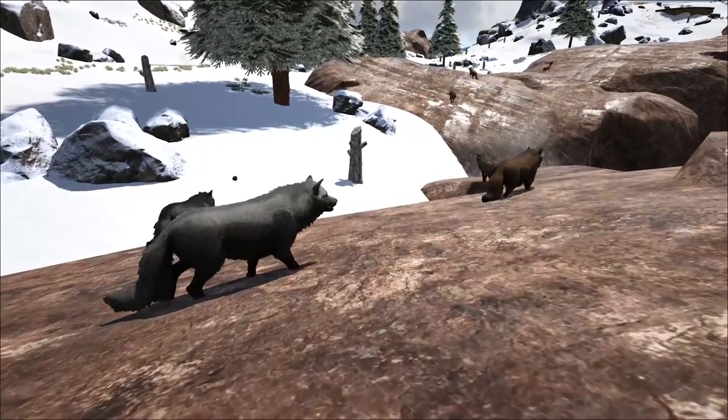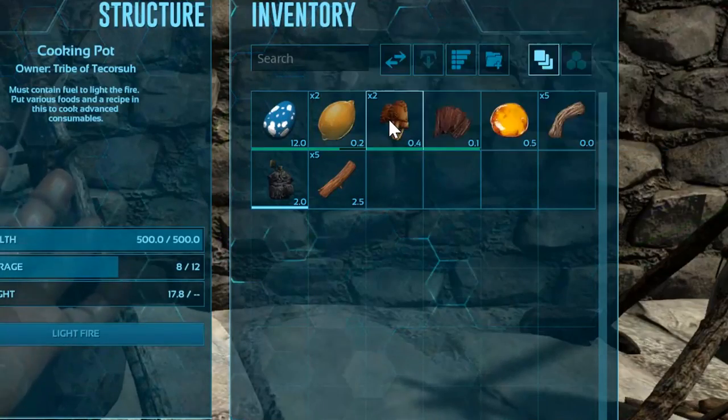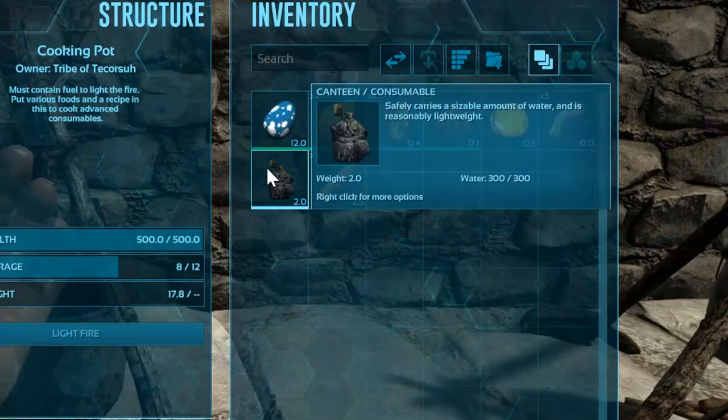The recipe for superior kibble is 1 large egg, 2 citronal, 2 rare mushrooms, 1 prime meat jerky, 1 sap, 5 fiber, and 1 water.